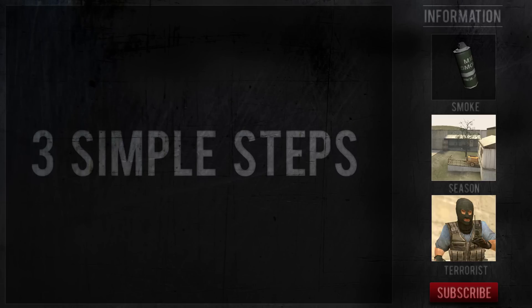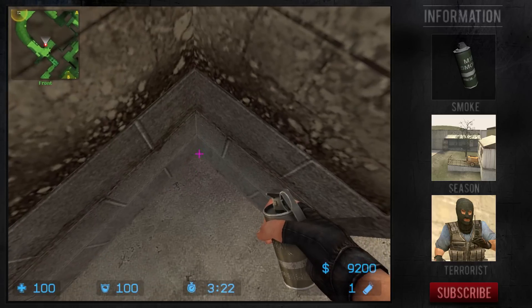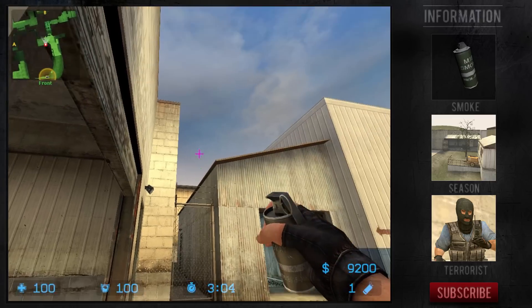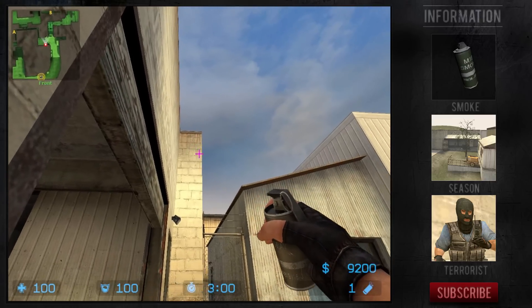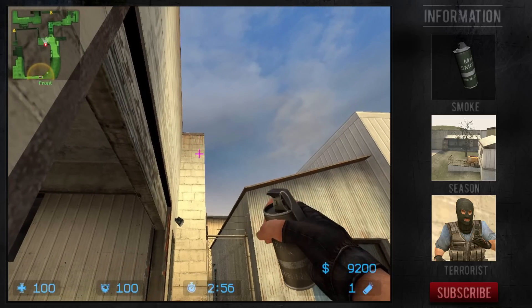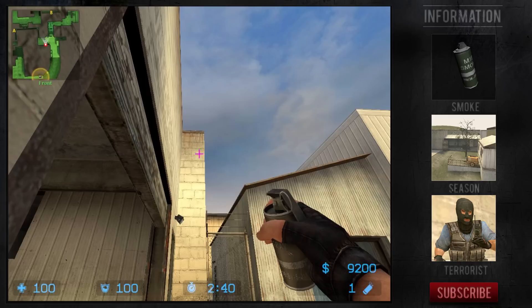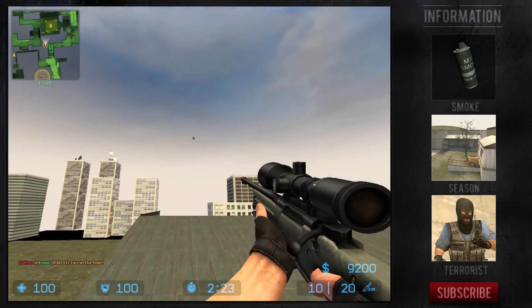To throw the smoke, follow these three simple steps. Step 1: get into this corner next to the green dumpster. Step 2: face forwards and look at the wall three bricks down — you want to be aiming on this black dot. Step 3: jump and throw your smoke right as you come off the ground.